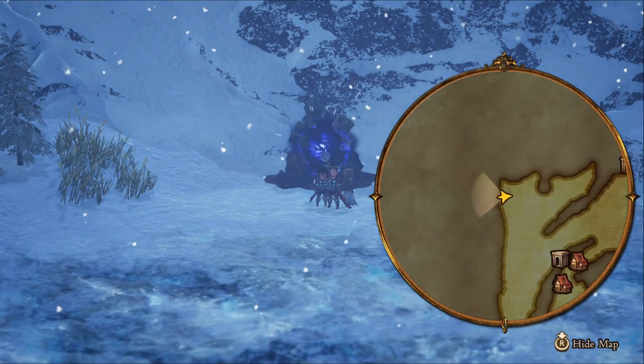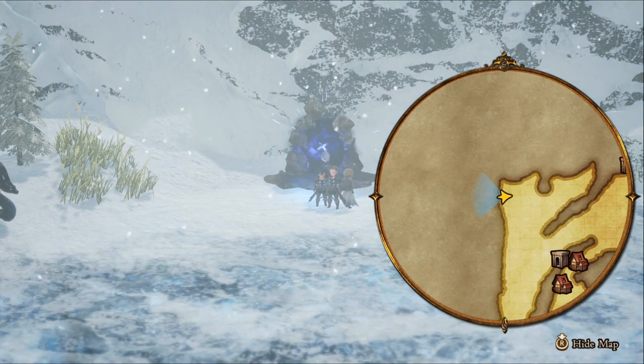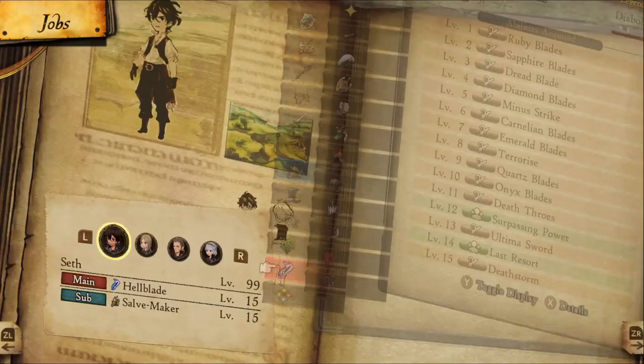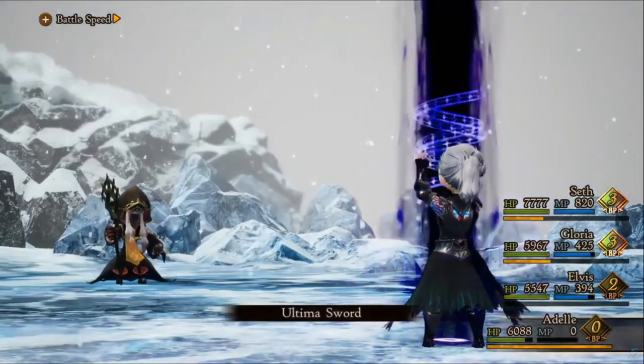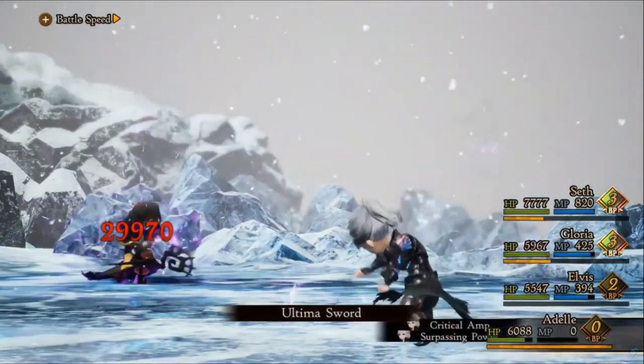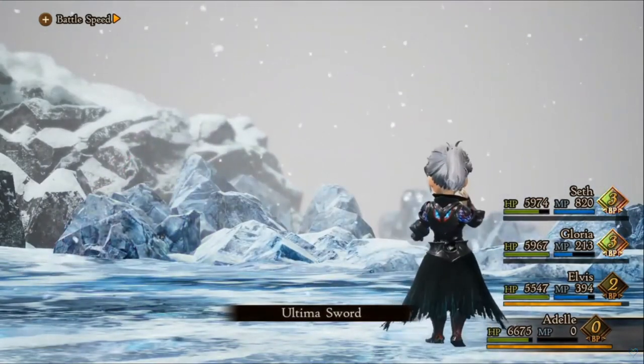This ability is unlocked at level 13, which requires you to beat this portal behind me. After acquiring this ability I did some testing, and it turns out the damage formula is MP cost times 30. Unfortunately there's no way to increase the MP cap of 999, meaning the maximum damage we could do for now is 29,970 damage.